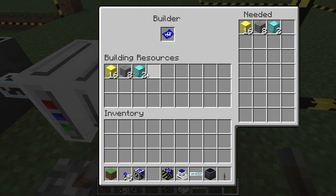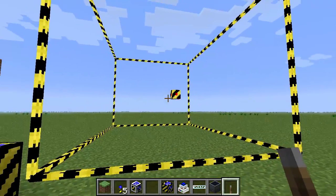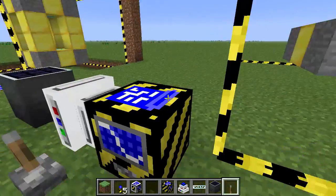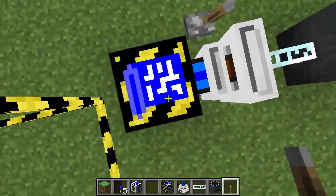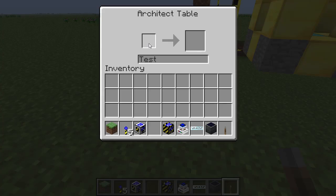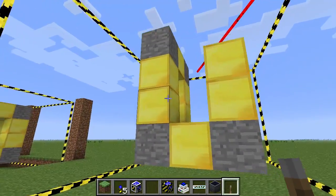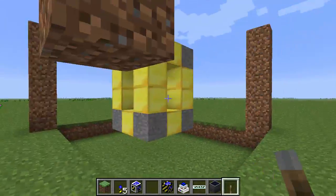The builder has the blueprint and the three resources necessary, so we can turn it on. It will spawn this little guy inside and he will begin to form the structure. This blueprint does not get used up in the builder, so you are able to use it as many times as you'd like and you're able to overwrite it. Without making a new blueprint, you can put a new structure in the architect table, put this blueprint back in, and it will get overwritten with the new data. This should be almost done — just putting the finishing touches on my beautiful monstrosity.